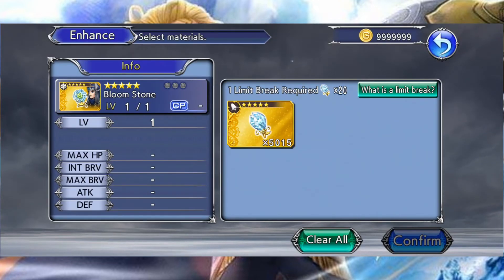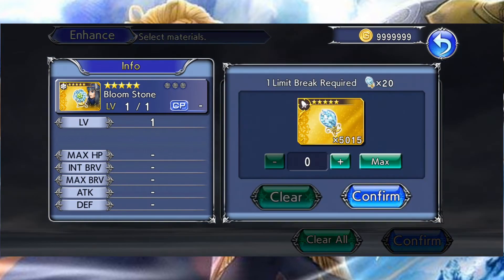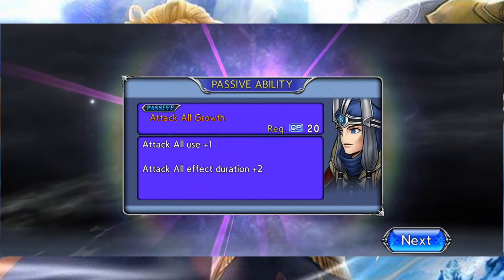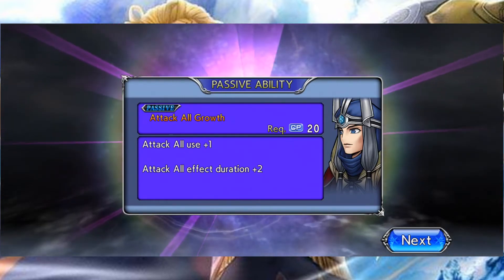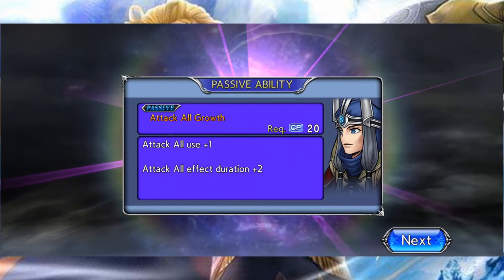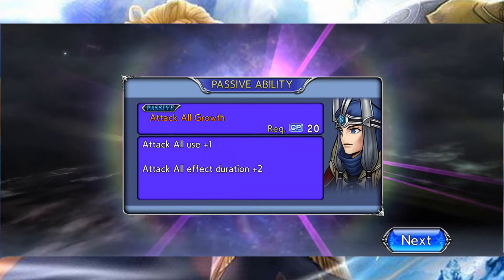Pour pouvoir monter au maximum une Bloomstone et la maîtriser, vous allez avoir besoin de 60 Bloom fragments. Une fois maxée, la compétence passive est maîtrisée et vous pouvez donc l'équiper sur votre personnage afin d'améliorer sa compétence débloquée au niveau 65 de cristal. On peut voir dans l'exemple de Braska qu'il va gagner une utilisation de sa compétence 65 et que l'effet de cette compétence durera 2 tours de plus.